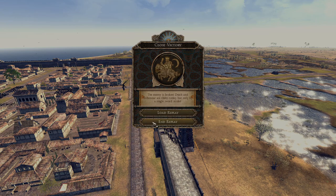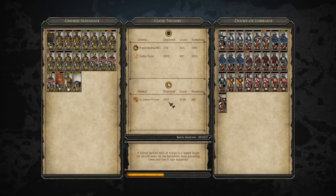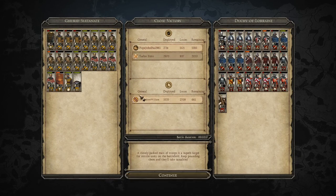A close victory for the Gurids and the Papal States. It was a well-fought battle by Lorraine — just not quite enough. Well done to Turbo Fisto and Sir Andrew William for playing. Turbo Fisto was very unlucky with his spawn position in a difficult assault, but eventually broke through with the help of the Gurids attacking Andrew's army on the other flank.